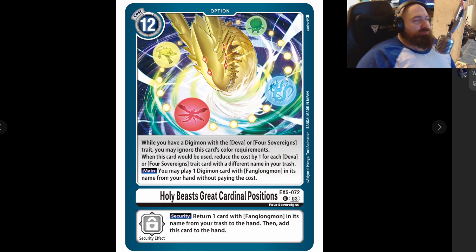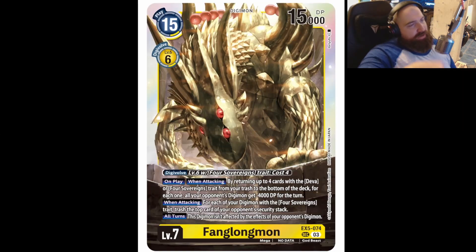If you get one of these out super early, just for being here, then late game it's like 'oh no, this isn't security' — for your opponent, you get to bring it back out. Pretty good. Then Fenlong himself — he can Digivolve from a level six Four Sovereigns for a cost of four, which isn't too bad. Especially if you've got the green Majiramon money in it, it's actually a free cast — pretty good. On play or when attacking, return up to four cards with the Deva or Four Sovereigns from your trash to the bottom of the deck; for each one, all of your opponent's Digimon get minus 4000 DP for the turn.